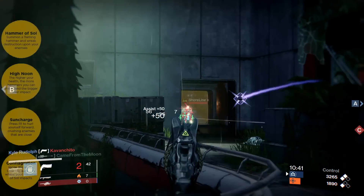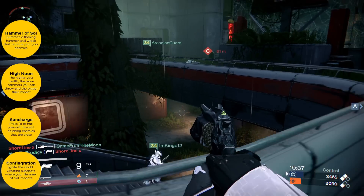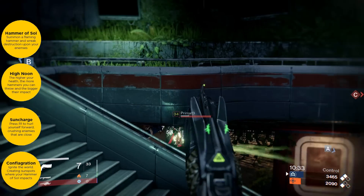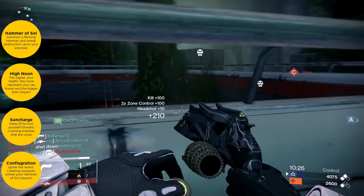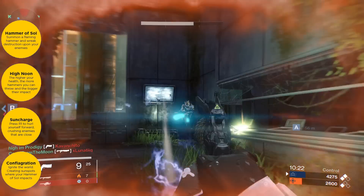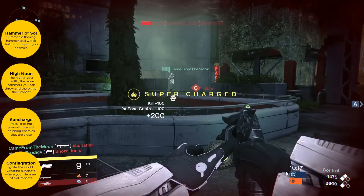On to the super perks: starting with the first one, we have Hammer of Sol — here you summon a flaming hammer and just wreck destruction in front of you. Next we have High Moon, where you can throw your hammers and the more health you have, the more hammers you can throw and the bigger the impact will be.